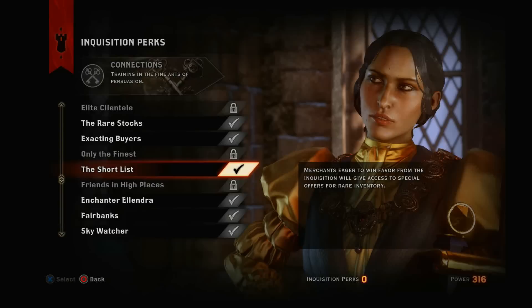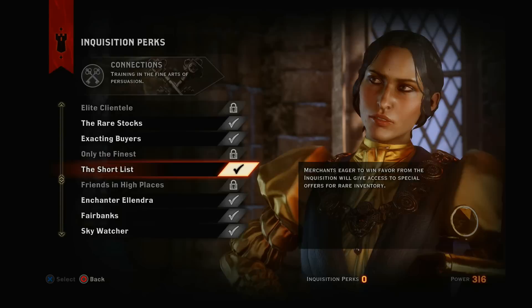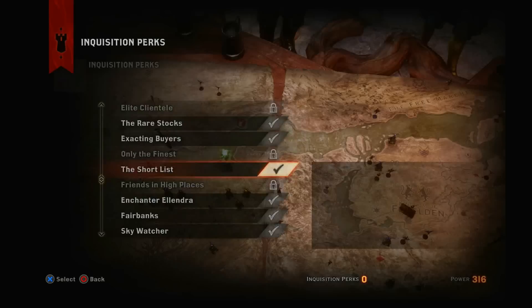I will say, the Reddit post doesn't list everything you can get — there are some items I found that he didn't list — but he did list most of them. What we're going to be trying to get today is the Superior Battle Mage Armor or Superior Prowler Armor, because in the Hissing Wastes, once you get this perk, you can buy the superior versions of the Battle Master Armor, Battle Mage Armor, and Prowler Armor. I've already got the Battle Master Armor.